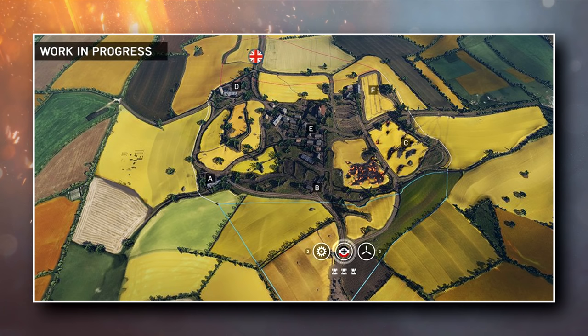Without having played this map myself, it is impossible to say how it truly plays with 64 players all running around blowing stuff up and shooting each other, but to me, at this early stage, the playable area does look a little bit restrictive. The white lines running vertically around the A, D, C, and F flags show that these external flags are flanked by the boundary of the play area quite closely, more so on the A and D side of the map. On first viewing, I'd like to see the map area open up just a little bit more, perhaps extending into the fields behind. It is worth noting this map is a work in progress — this layout is not final, and it won't be final until you play it for the first time on November 20th when the game comes out.